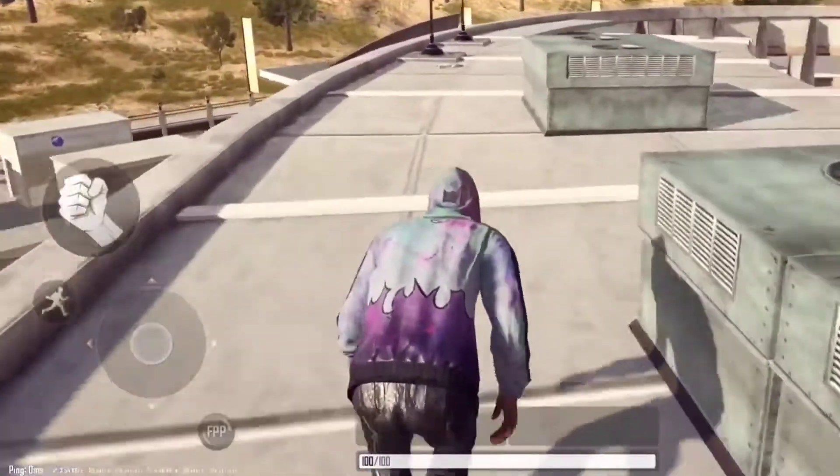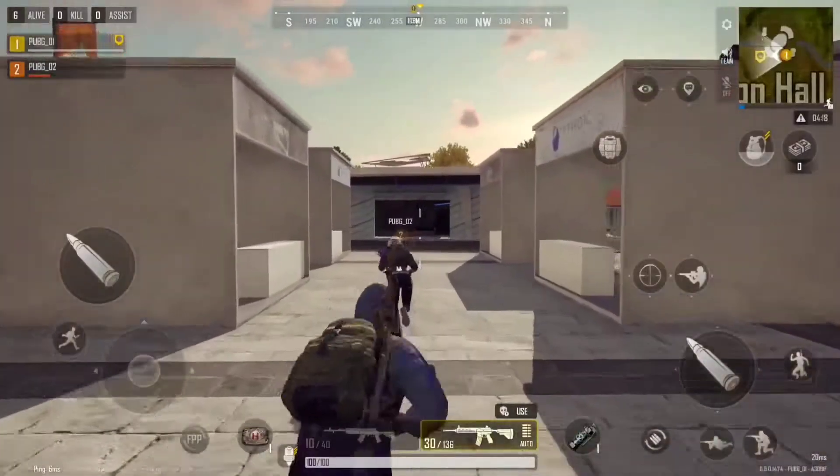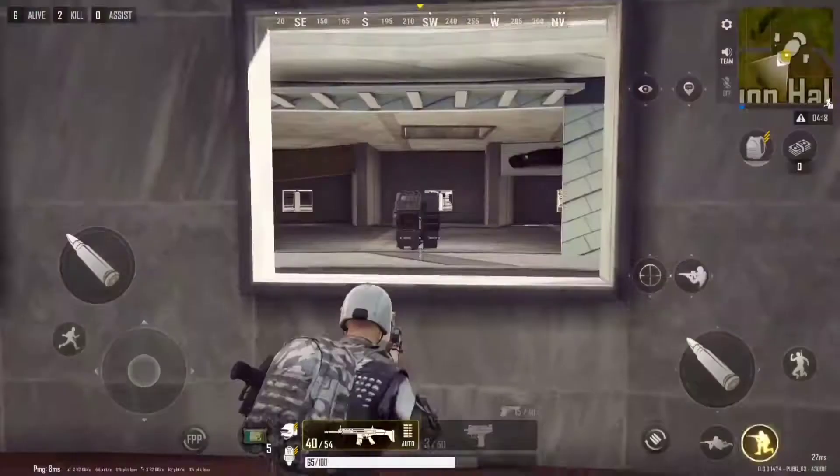Got good aim? Land on the roof and be ready to prove it quickly. Prefer stealthy play? Drop below and use the bulletproof glass overhead to protect yourself as you plan your ascent. There are many other dynamic features to discover around the exhibit hall, but I don't want to spoil the mall.